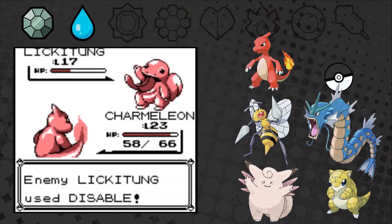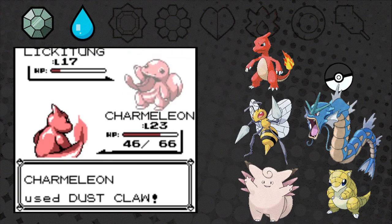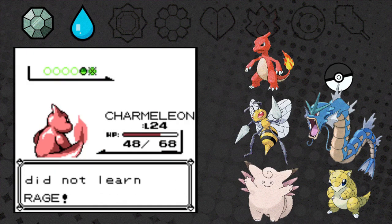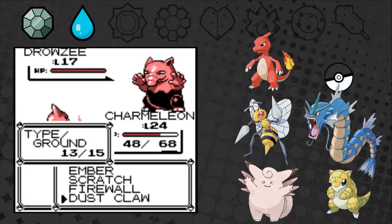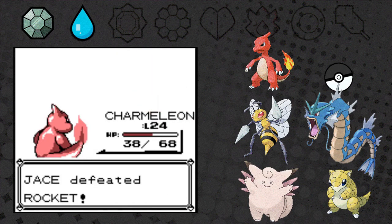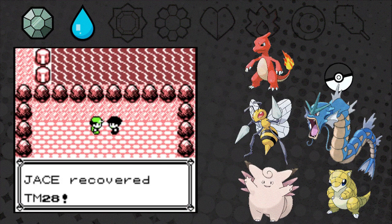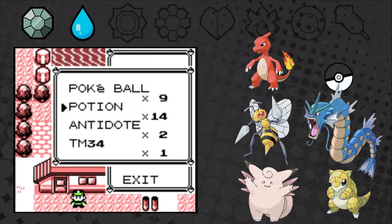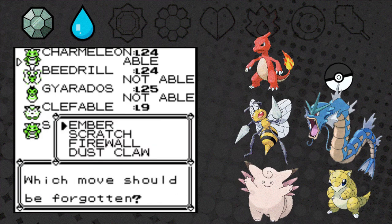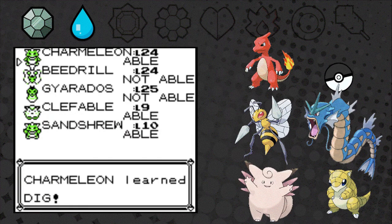We're offered to learn Rage — I'm sure they improved Rage in this hack, but no thanks. The Drowzee shouldn't give us much trouble — yeah, easy. We get TM28 — still Dig. Let's teach it to Charmeleon. I don't really care for Firewall, so we replace that.